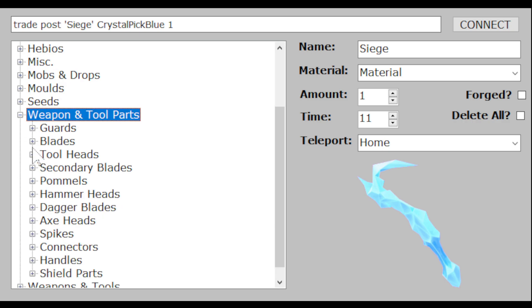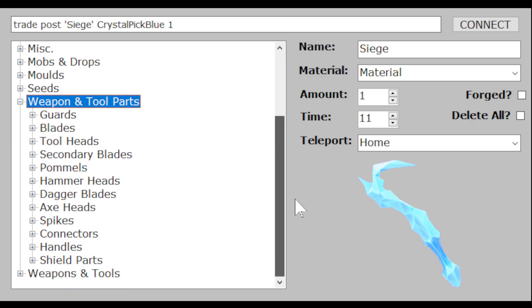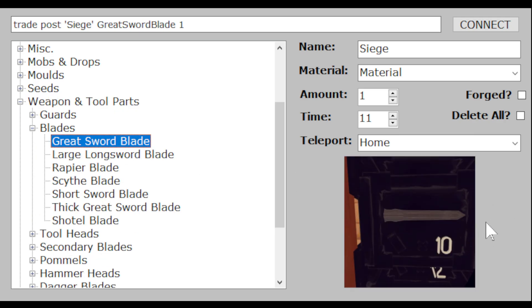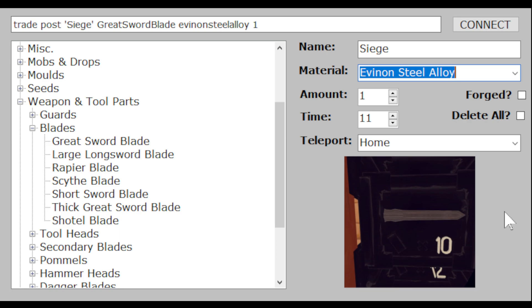For weapon and tool parts there are many different options, so hopefully the organization makes it clearer. This is an example of something that can be forged and can also have the material set. If you're not sure what the materials are, I'll link to another of my videos in the comments which shows every material in the game. Thanks for trying it out, bye!